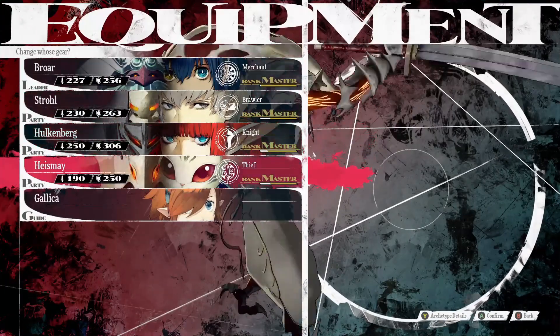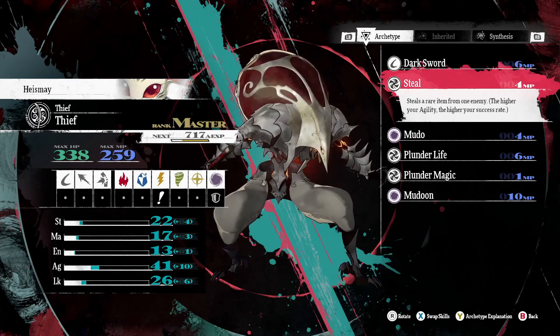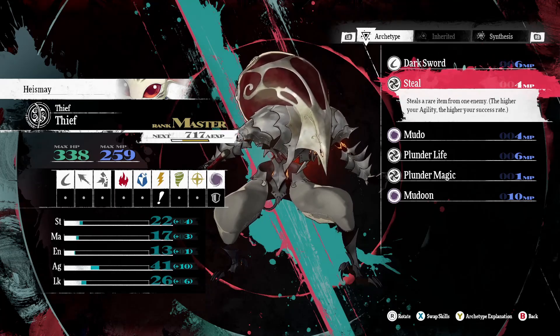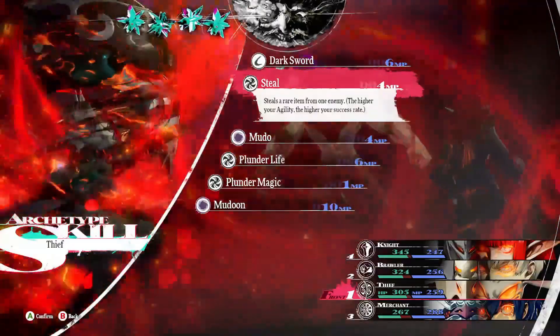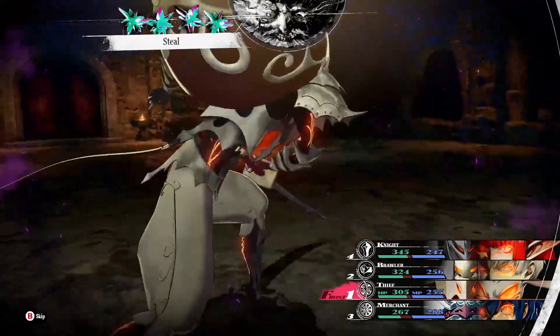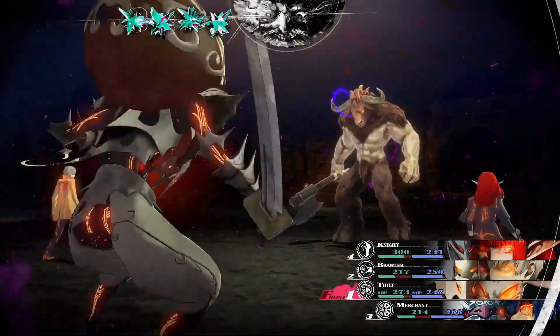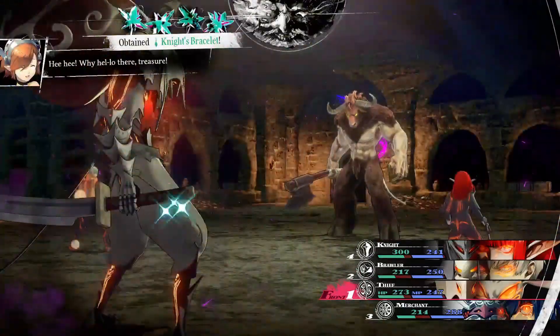Having Steal as an inherited skill is a must, because some enemies carry really powerful gear and even useful items. Since you can restart the battle at any time during your turn, you can keep resetting until you get the item you want from the enemy. Do not sleep on this skill — I've gotten some really useful items and weapons from enemies that have been super helpful.